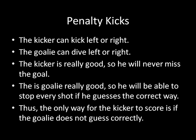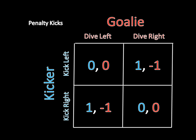To further make our lives easier, we're going to be dealing with superhuman players. The kicker is really good, so he will never shoot wide of the goal. But the goalie is also really good, so he'll stop anything kicked in the direction that he guessed. So if the kicker wants to score, he has to kick in the opposite direction the goalie dives. Later on we will see what happens when the kicker isn't as good, but for now we're going to just focus on this matrix.